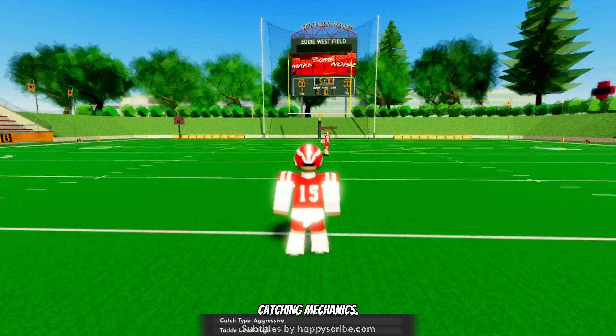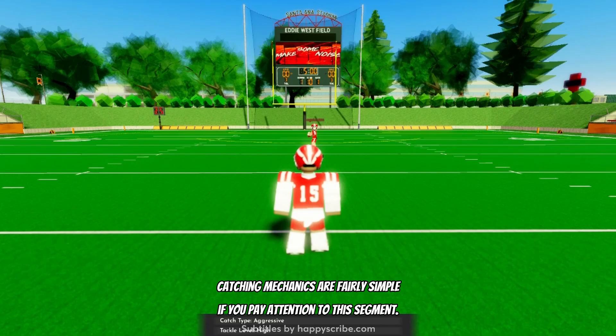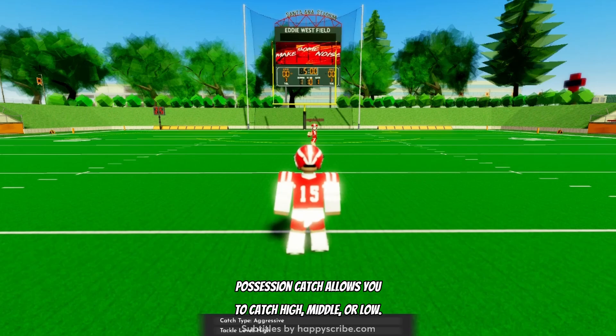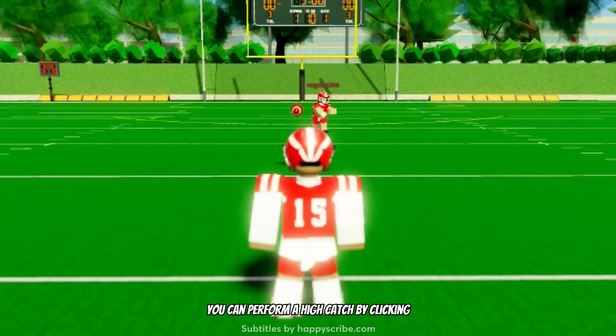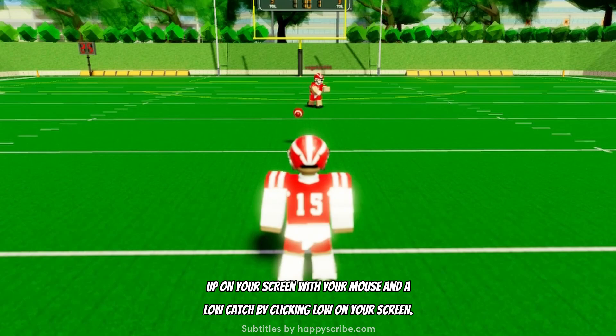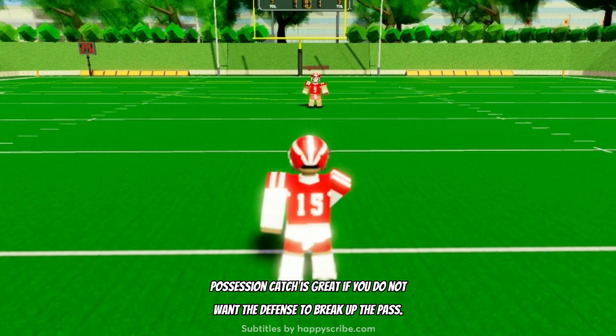Catching mechanics are fairly simple if you pay attention to this segment. You can either possession catch, aggressive catch, or one-hand catch. Possession catch allows you to catch high, middle, or low. You can perform a high catch by clicking up on your screen with your mouse and a low catch by clicking low on your screen. Possession catch is great if you do not want the defense to break up the pass.